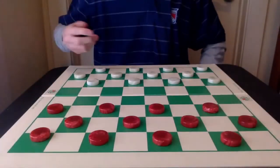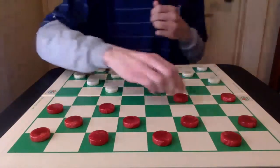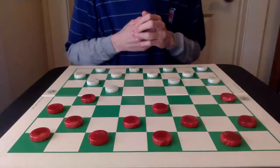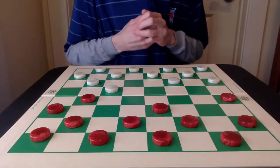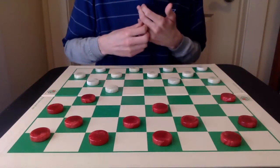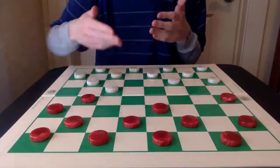And finally, number 1: 9-13, 23-19, and 10-14 or 11-16. I've talked about this opening, and really this opening family, a lot in my previous videos. There are numerous traps within this opening, and there is a good amount of scope within it too. I've always had a fundamental understanding with this opening and have felt comfortable playing either side, as there are really good winning opportunities from both Red and White.